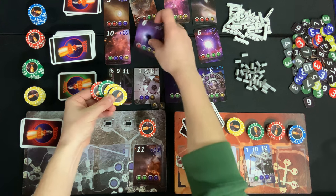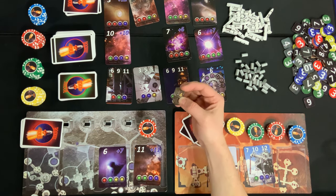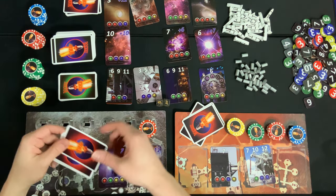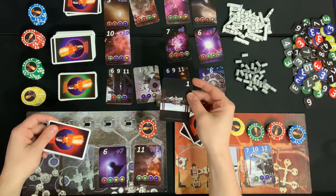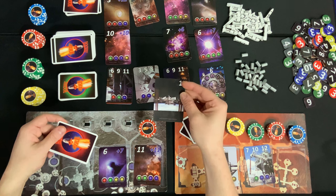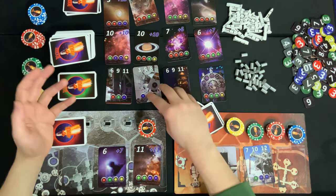Once everyone has resolved their rewards, whoever rolled the die takes one of the three actions. For example, a player might purchase a six fuel card by paying a red, a green, and two yellows, then place it into their reserve spot. Before passing the die to the next player clockwise, the active player can also play any number of power cards. To play one, place it face up, pay the chip cost shown in the top right corner, and resolve the effect — though other players have a chance to block it.